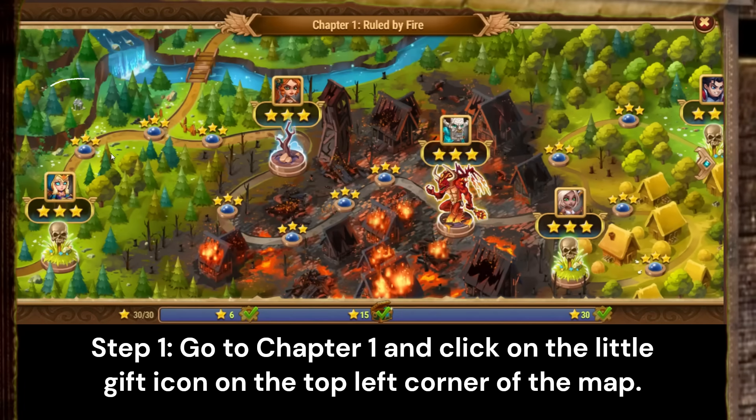Step 1: Go to Chapter 1 and click on the little gift icon on the top left corner of the map.